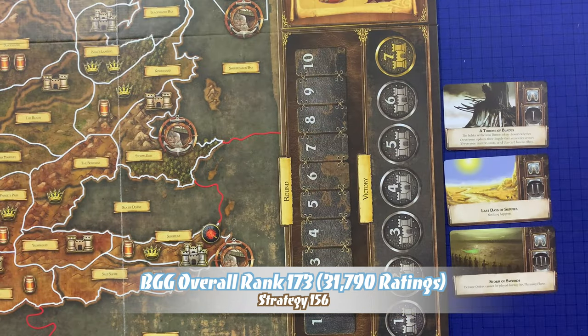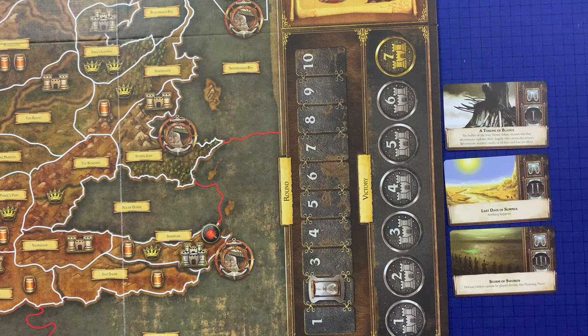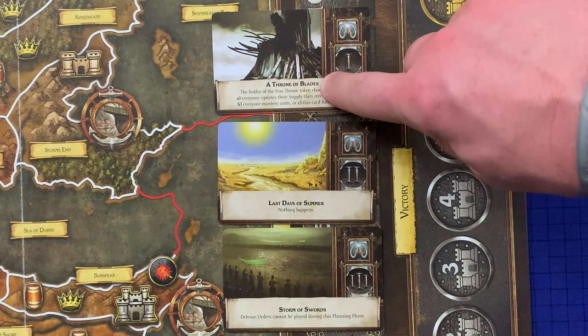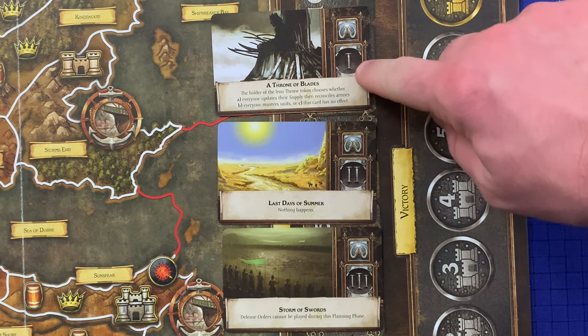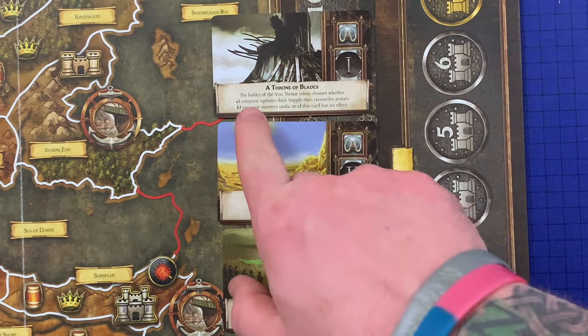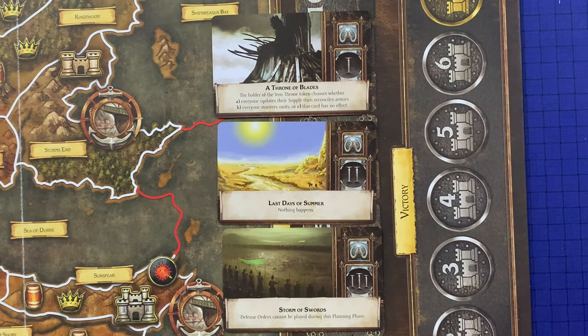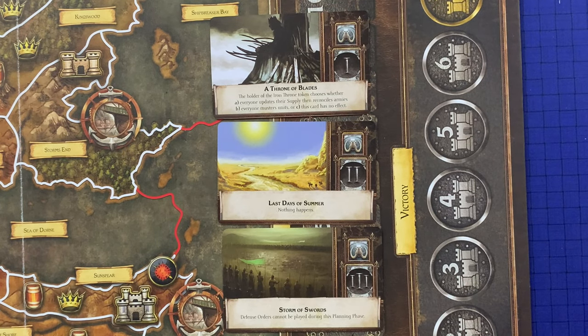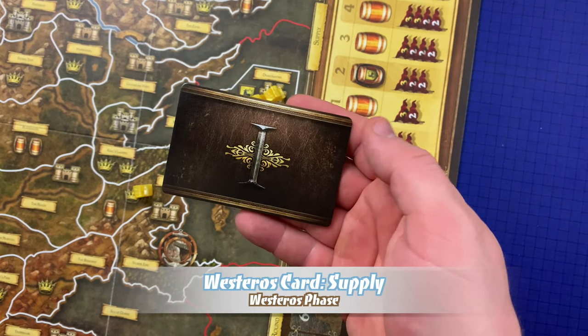In order of deck number starting with one, resolve each revealed Westeros card. On the Westeros cards, players will find the event title — in this case, 'A Throne of Blades' — the deck number, the card's effect, and if there's a wildling icon, it will be found there as well. To resolve a Westeros card, simply read the card's text and implement its effects. Many cards are self-explanatory, but some require a detailed understanding of their specific effect.